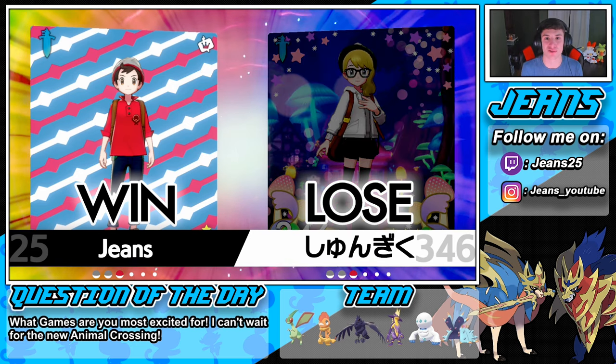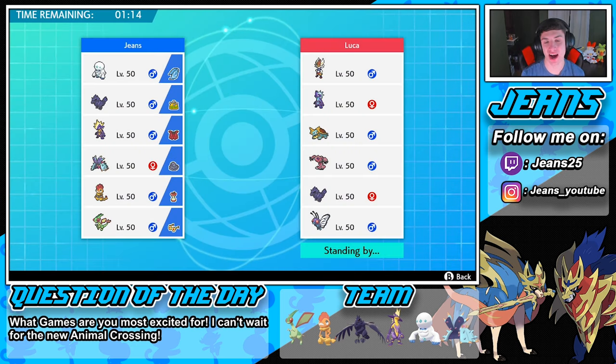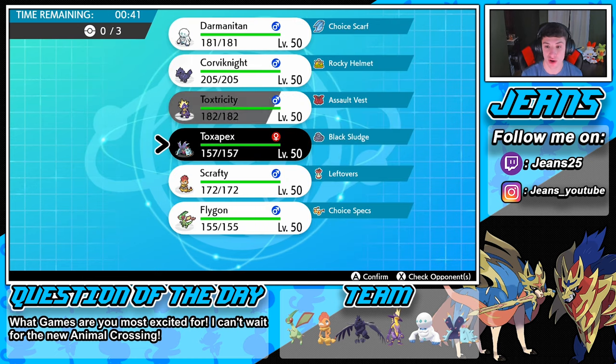Flygon just rocked it out for us once again. This next guy is rocking Cinderace, Toxtricity, Dreadnaw, Runerigus, and Butterfree. We're bringing Toxapex, Flygon, and our own Toxtricity. If he goes in with his Toxtricity, we can swap into Flygon and then bring our own Toxtricity — that could do some work against a lot of these Pokémon.